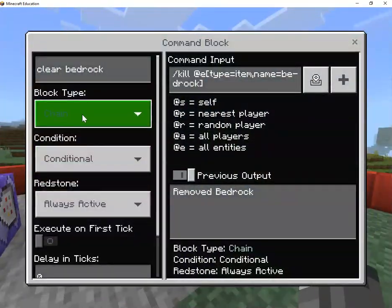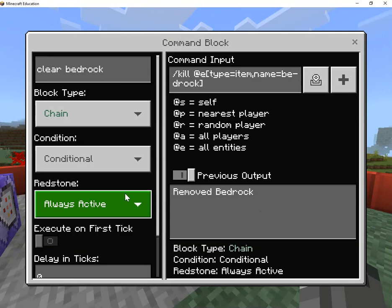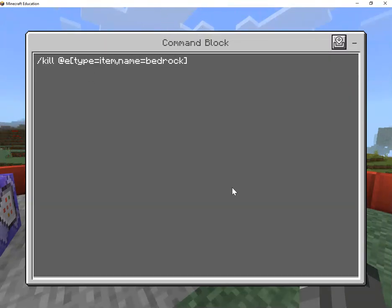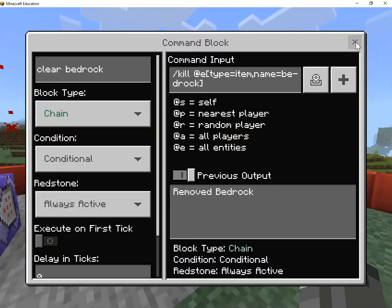Next, this is a chain, conditional, always active block. Chain means it happens in a chain of events; conditional means the block before has to work. Here is the command you need to type — it's pretty easy, just make sure you don't forget anything. What this one does: once it detects the bedrock on the ground, after it gives you a point, it's going to get rid of it.